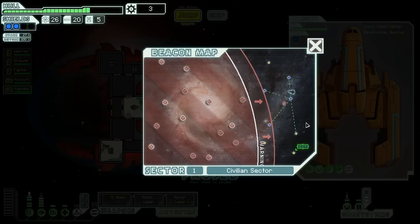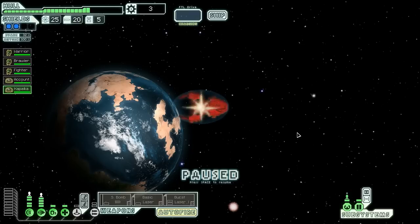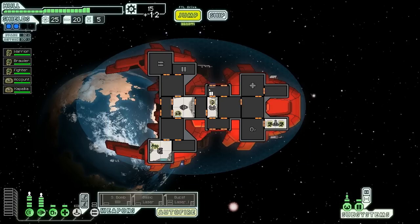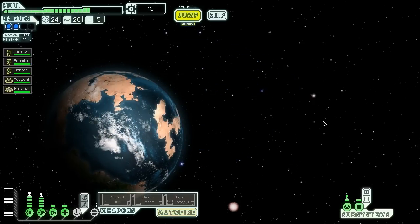Let's jump. We arrive near a damaged and dilapidated space station which appears to be abandoned, but we do detect faint life signatures on board. We don't really need any extra crew right now and I don't want to risk any of the people we have, so we're going to scrap some of the debris. While waiting for the FTL drive to charge, we skirt around the edge of the station and gather 12 scrap. So that's done. We can jump to the exit of the sector and jump our way forward to sector number two. Doing very well so far, but that is the standard for a heavy boarding ship.